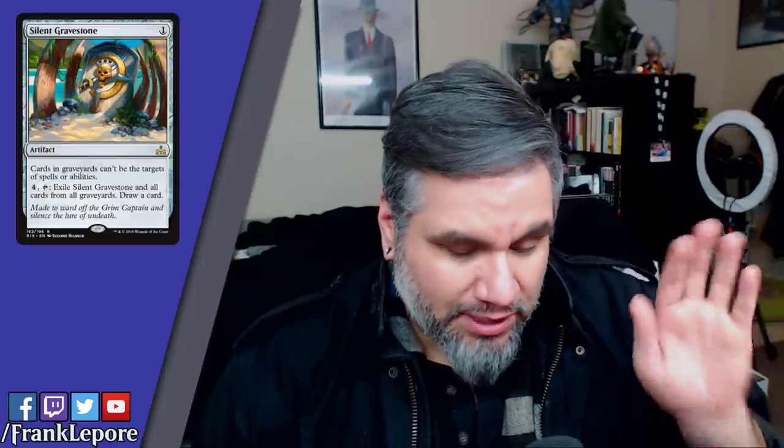I'm impressed with this card. Scarab God will still come back if you kill it, but Silent Gravestone seems good. Unfortunately God-Pharaoh's Gift doesn't target — it's a 'choose' effect. If they put the God-Pharaoh's Gift trigger on the stack and you say 'exile your best creature,' they'll just choose something else. God-Pharaoh's Gift still works through a Silent Gravestone unless you exile the cards.